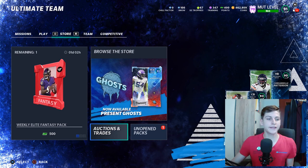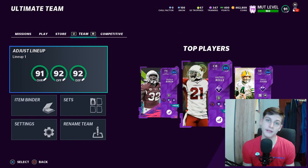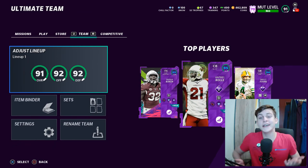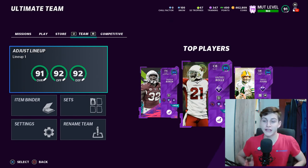The next tip is to buy players to fit your scheme. This depends on you as a player. If you're very pass-heavy, you want good receivers. If you're run-heavy, you want a good running back and run blockers. One of the beautiful things about Ultimate Team is that you can really build your team around whatever playstyle you want.